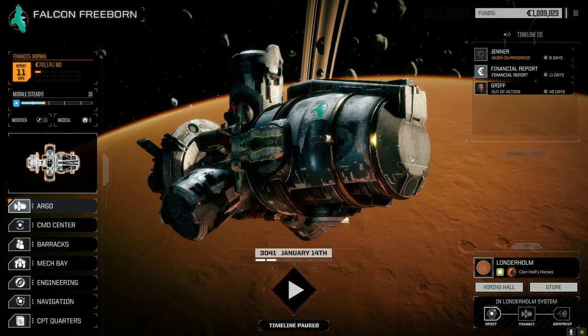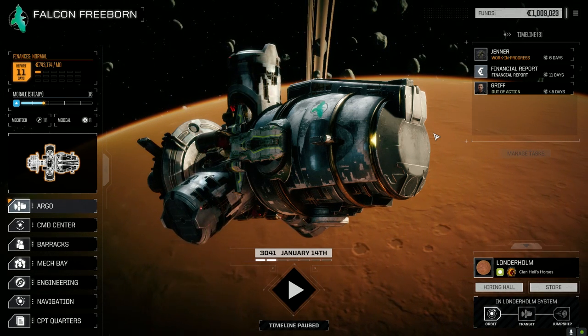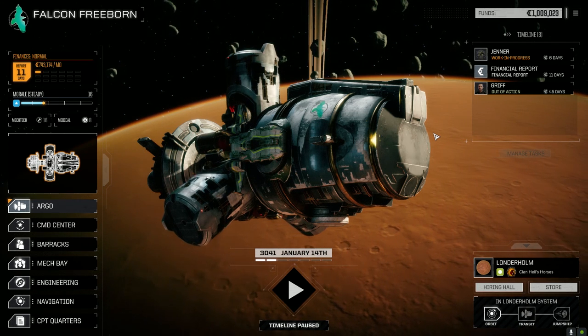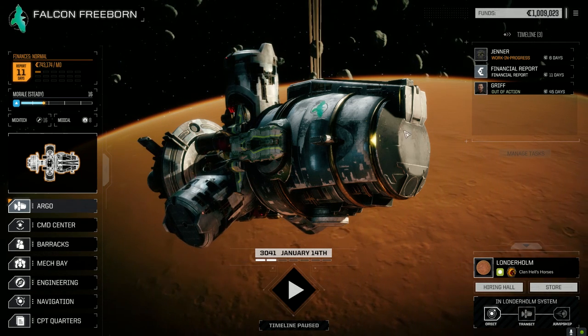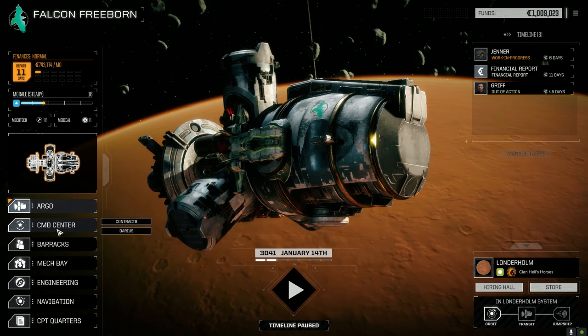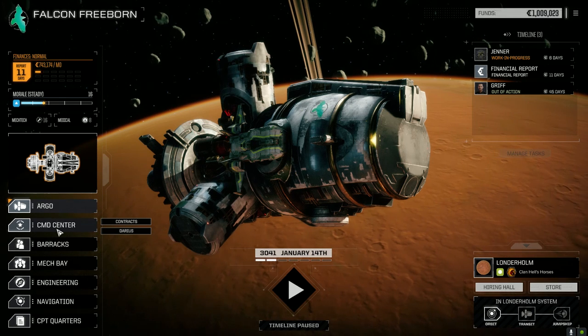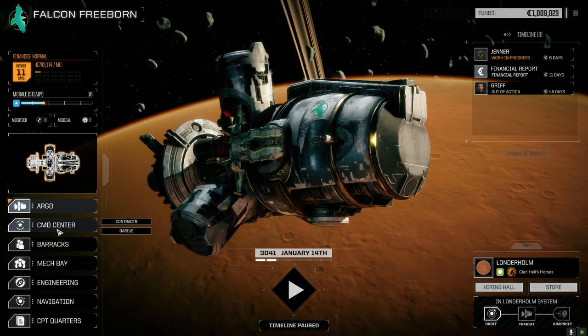Welcome back to another episode of Jade Falcon Freeborn. We took a bit of punishment last episode — we attempted a target acquisition mission that kind of went sour. The Storm Crow went down hard, but we got it back. It's repaired now and everything's good.